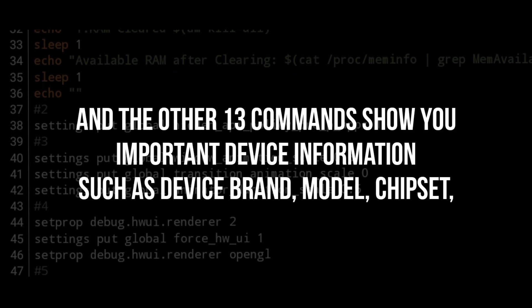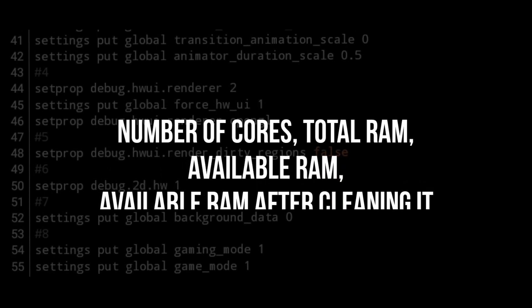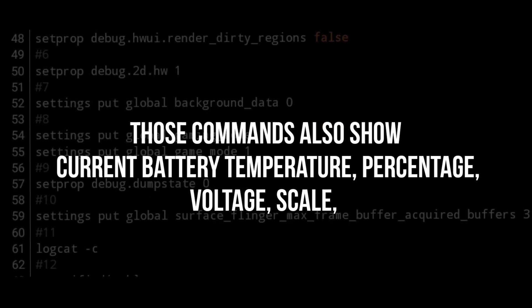The other 13 commands show you important device information such as device brand, model, chipset, number of cores, total RAM, available RAM, and available RAM after cleaning it. Those commands also show current battery temperature, percentage, voltage, scale, technology, and charge control.